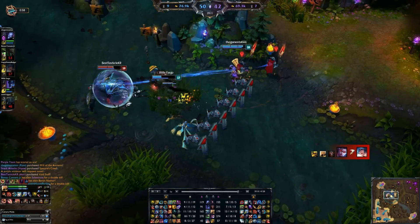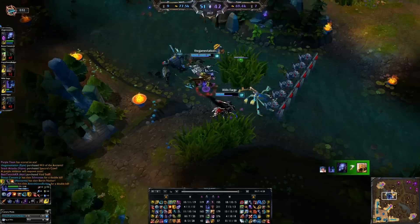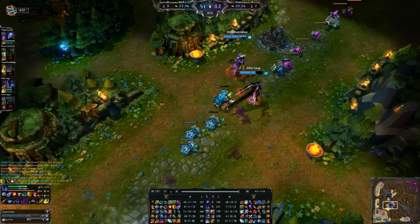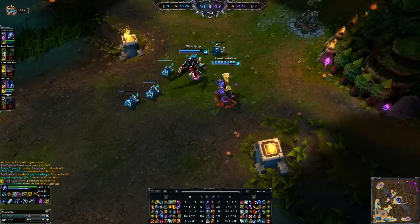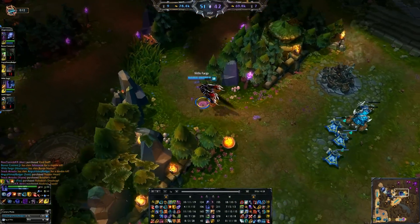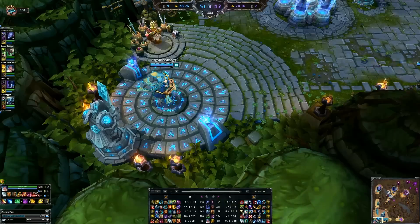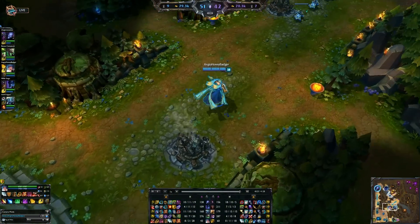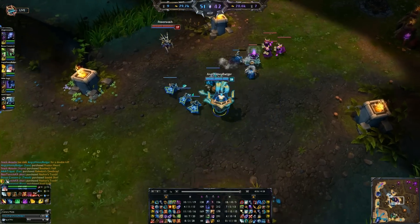Moving back into the build, we are starting to finish off one of our final items — a Frozen Heart. The armor will be helpful as I do get focused down, but mostly the aura on that will be good and it'll give me more mana. There are a few other directions you could take things — you could go Twin Shadows if you really wanted to, or if you really want just some damage you could do a Rabadon's Deathcap, but the Lich Bane is really going to be enough. At this point we're pretty much at full build, though the most unfortunate part is we can't have pink wards in our inventory because we're on full items.